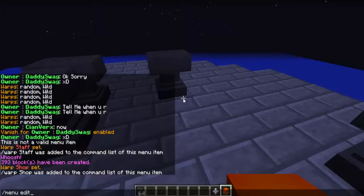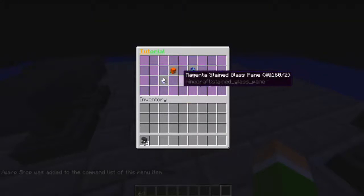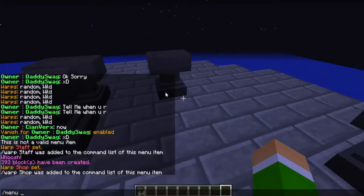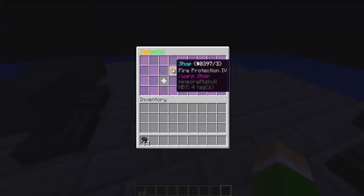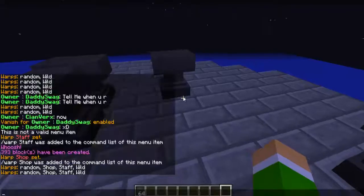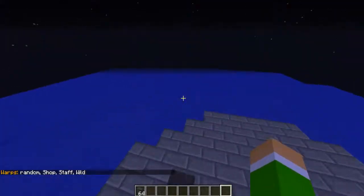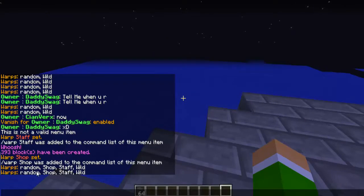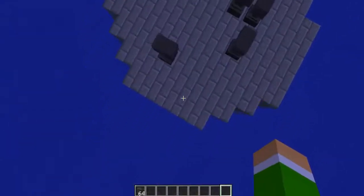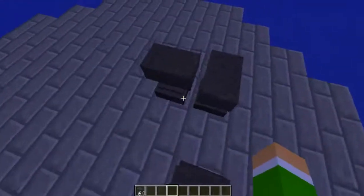If we do /menu edit 1, you should be able to add 'shop' and 'staff' back in. Now if we do /menu open 1, you should be able to access /warp shop and /warp staff. Since I'm OP I can access them all, but if members can access all of them, comment below and I'll try to fix it.